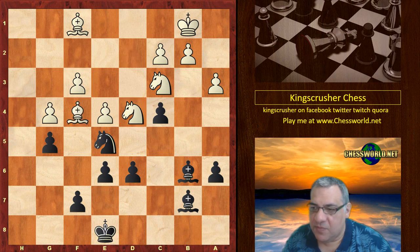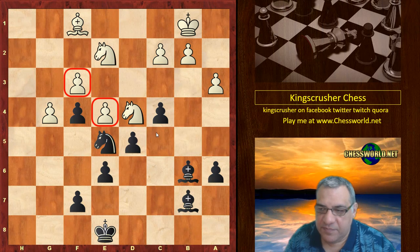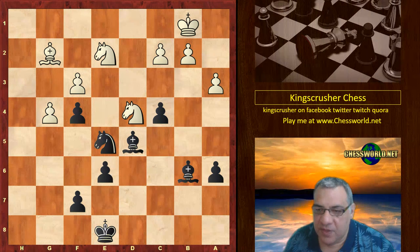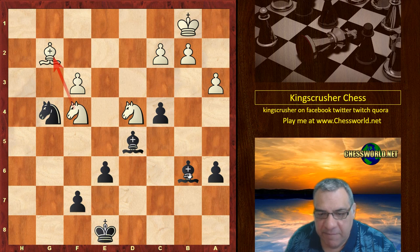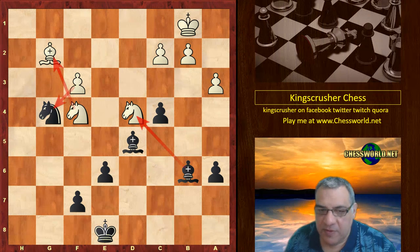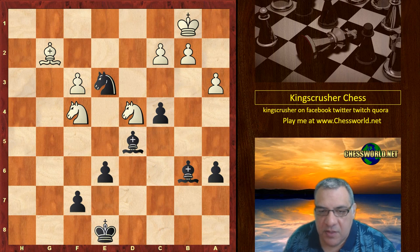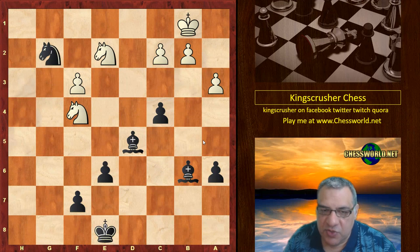White took on f4, gxf4 — now both bishops protect each other. Then d5 is played, e takes, Bishop takes d5 — and you can see there's a lot of pressure on f3, requiring a very passive Bishop g2. Now Knight takes g4, very tactical all of a sudden — using that pin. Knight takes f4, protecting the bishop, so if Bishop takes then fxg is possible. Ne3, putting more pressure on white. The knight is now hanging. The knight moves back, and black takes on g2 to be able to take on f3.